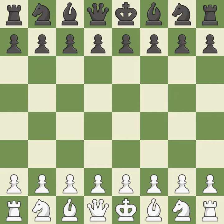Sicilian Defense, closed, traditional line, 3.Bb5 and d4. Giveaway — one player was winning but then gave it away.